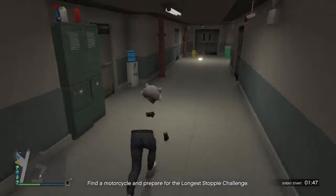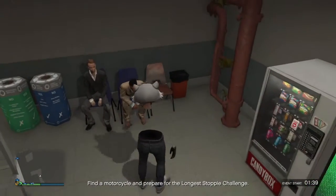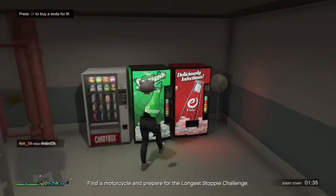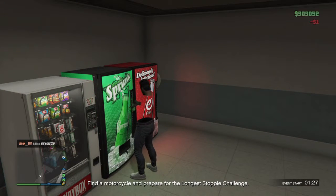You can actually get snacks or a drink in here, and you can climb up to the roof. This is very helpful if you are evading anyone, like in an online lobby. Moving on to the next location.